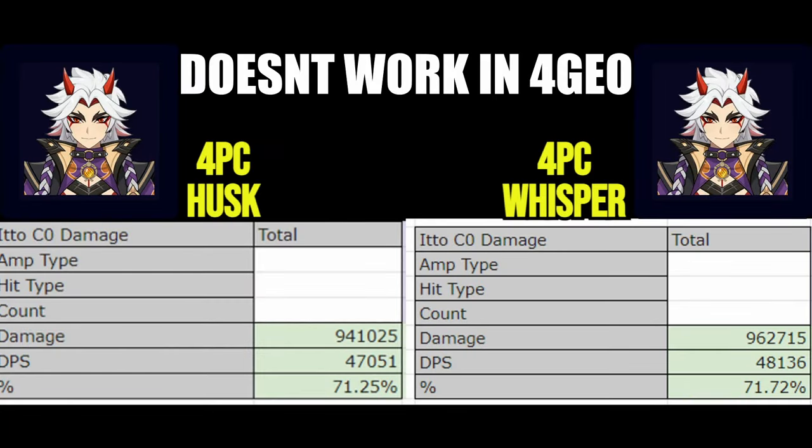Now the next character I calculated this set on is one you might not expect — that being Itto. In Itto's traditional 4-Geo team, you won't actually be able to get the 50% Geo Damage bonus from this set since there is no Crystallize, so if you are using 4-Geo Itto, stick with Husk. However, if you theoretically could get Crystallize, because Itto already has so much defense and not nearly as much damage bonus, the Whisper set would actually be about a 2% upgrade over Husk, although Husk will likely be more consistent. Also worth keeping in mind that the 54% defense from Husk is going to make you take a lot less damage compared to Whisper's.